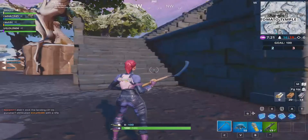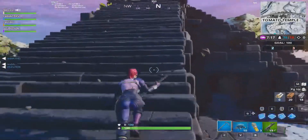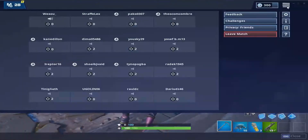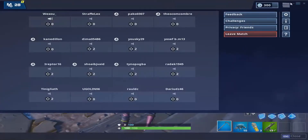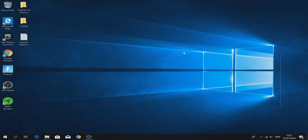I put my frames on unlimited. Let's get started. First, I will exit out of Fortnite. Before starting this tutorial, I reset my PC for the best performance and I recommend that you do it as well.